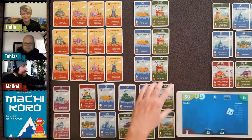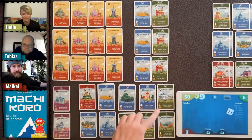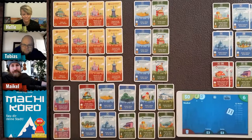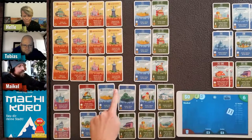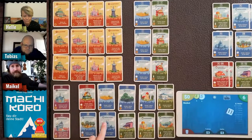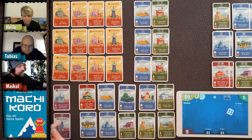For the setup, I'm using the expansion setup: five cards of the low dice count, another five cards of the high dice count, and two of the special cards.